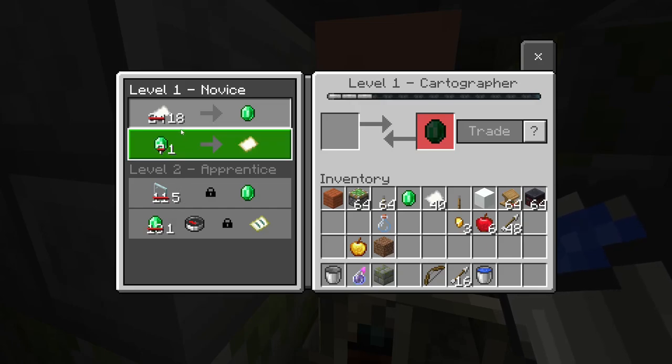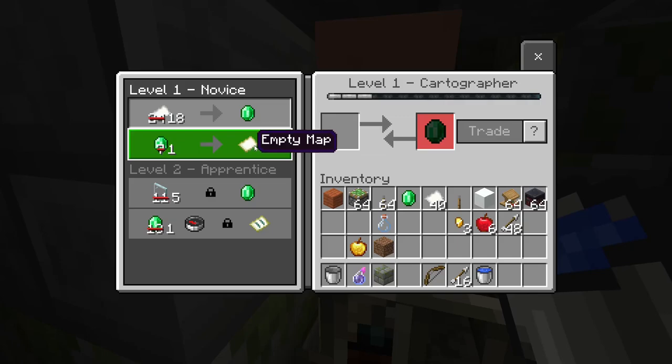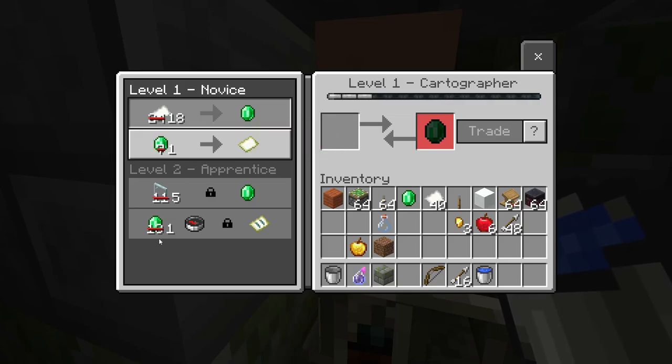This guy is back in action — welcome back! You can see we've already got discounted trades. Every time you convert a villager into a zombie and then back into a villager, these larger numbers get smaller. I think you can convert them up to five times to really get the number down — you can see that some of the specialty trades go down significantly.